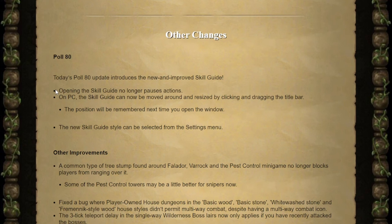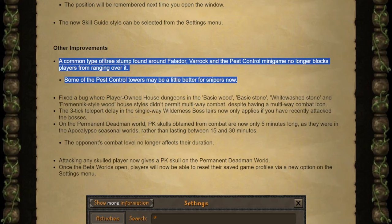Moving on, we have our other changes to the game today. More Poll 80 changes, including you can open the skill guide anywhere — I did check this in-game and it is currently only the skill guide. I would like to see this expanded into the quest guides and achievements as well. You can change between the classic style and the new style in the settings menu. You can now shoot over certain tree stumps around Falador, Varrock, and in Pest Control, and the Pest Control towers can actually be used for sniping.